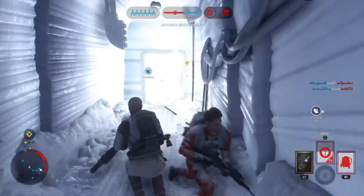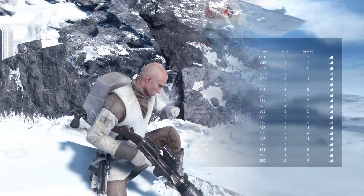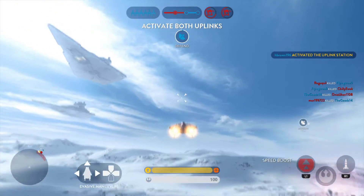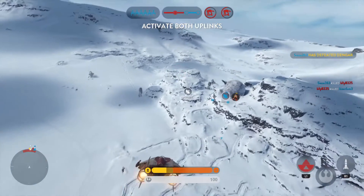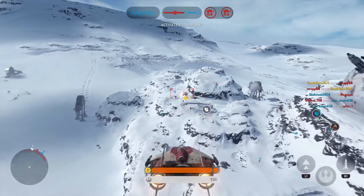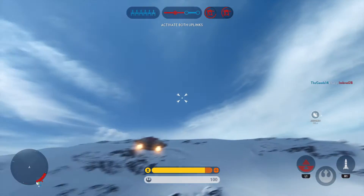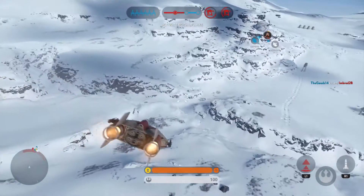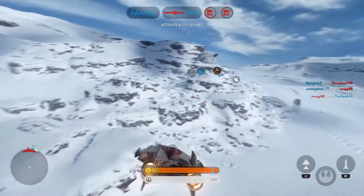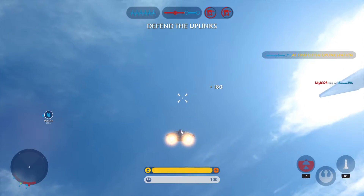AT-AT targeted by our Y-wing. Green Squadron, we need A-wing support. This is Green Six responding, I'm going in. Dengar's been taken care of. Uplink station engaged. Well done. Now defend it.